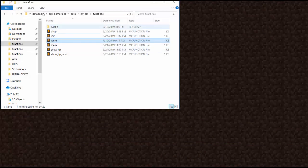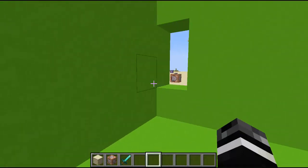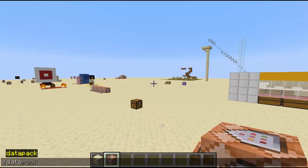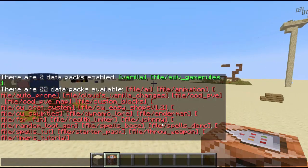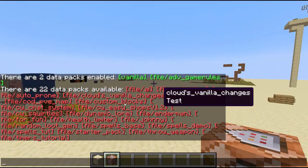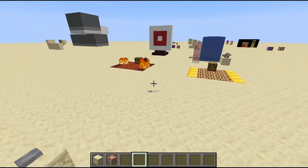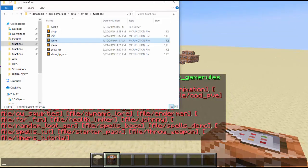We're pretending that we have a data pack called ADV game rules, so I'm going to use that one. First, check what data packs you have on with the data pack list. ADV game rules is enabled; all the others are disabled. You can enable a disabled data pack with enable or disable. I have a separate video on how to make data packs, and I'll link that in the description if you haven't seen it yet.